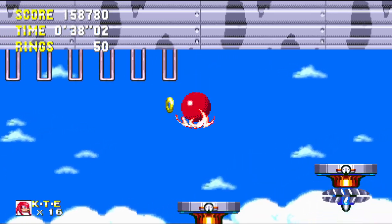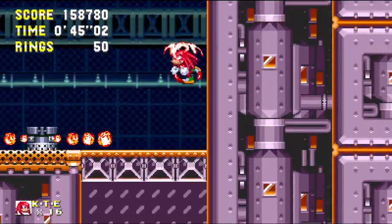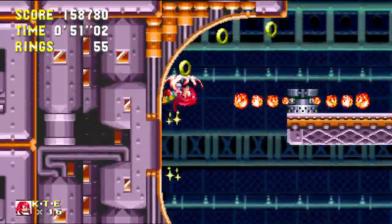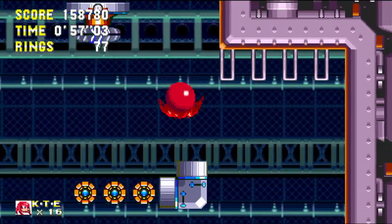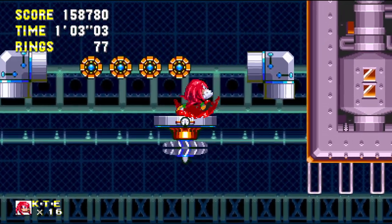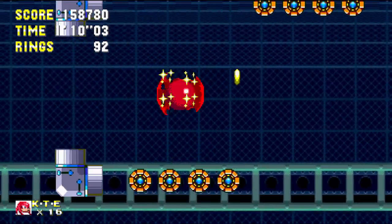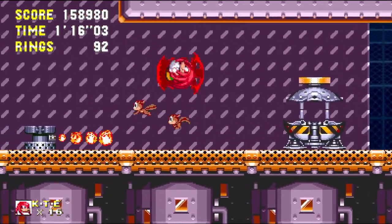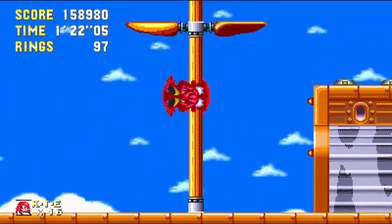One thing I do like about Sonic & Knuckles is its storytelling — it does pull through, especially in the main game. Even just the visual stuff with Knuckles, like Angel Island Zone not being on the water, is pretty neat attention to detail. It's satisfying that they actually fixed the boss fight in this.